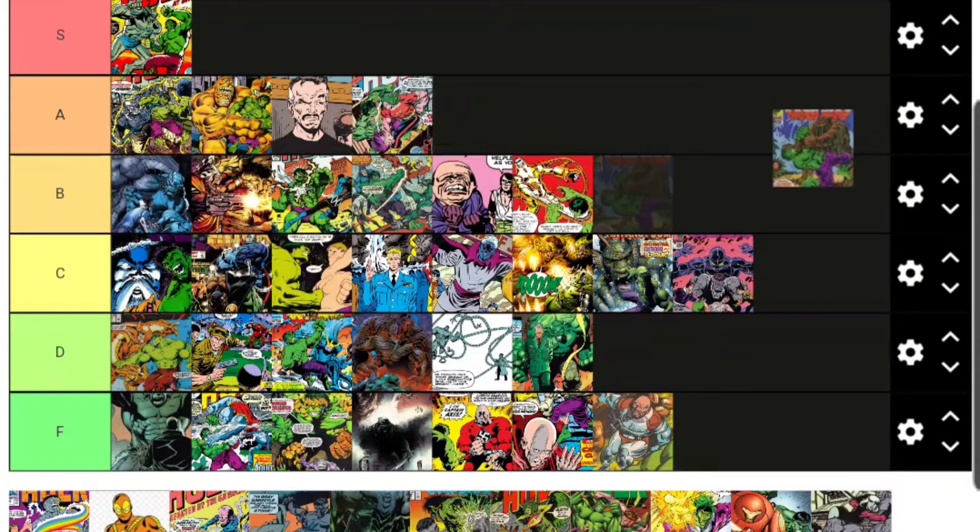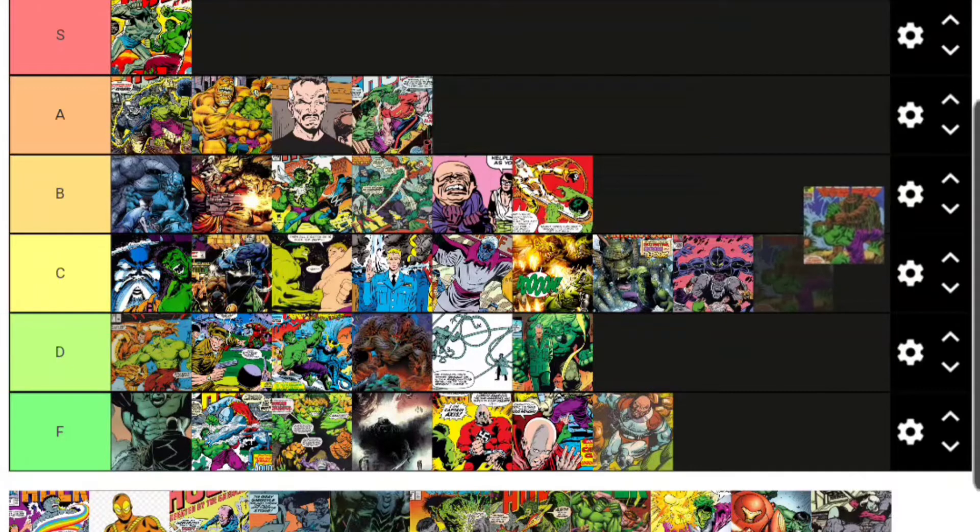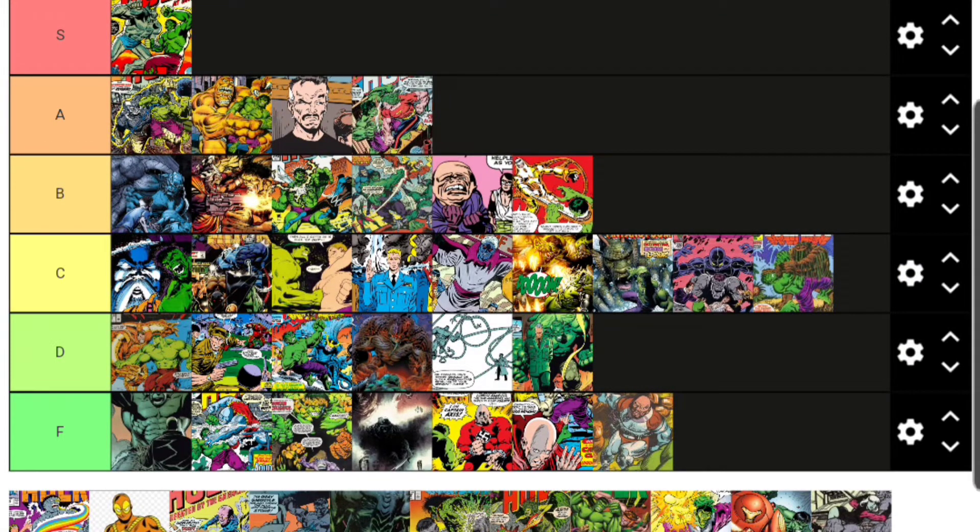The Glob is a big swamp monster — more scientific than supernatural, born from radioactive waste, kind of like Man-Thing in a way. He was very formidable against the Hulk even though he hasn't appeared in a long time. He goes C tier. Then there's Glorian, who's not really a villain but works for a character who does more villainous things — kind of a herald-type situation. He goes D tier, but his master will rank higher.